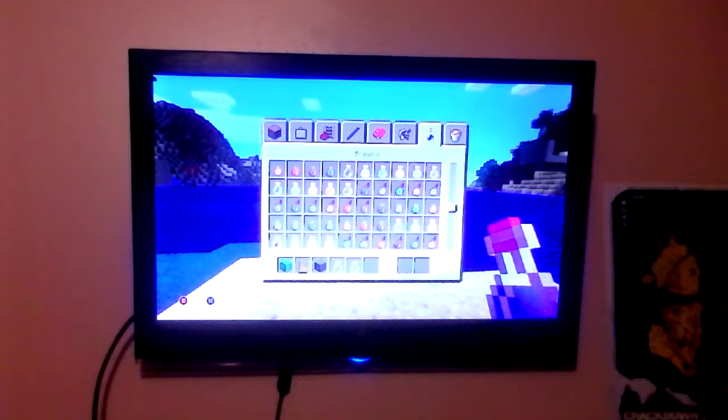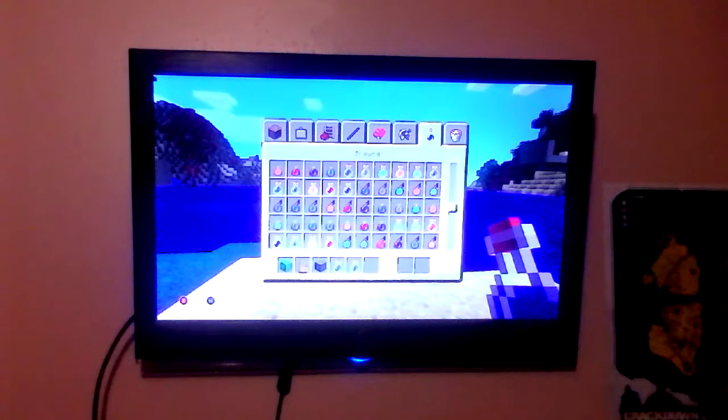All right. You need a block — like I said in the other episode, you need a block that's green. Any block that's green will do. But if you're doing this in survival, the easiest block you can get is green wool, and I'll show you that at some point. But right now I'm focusing on how to build this structure.